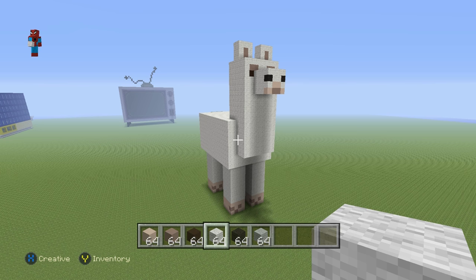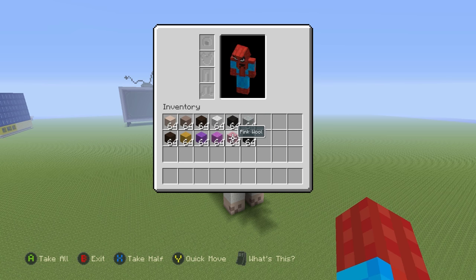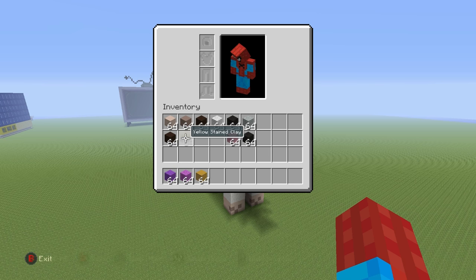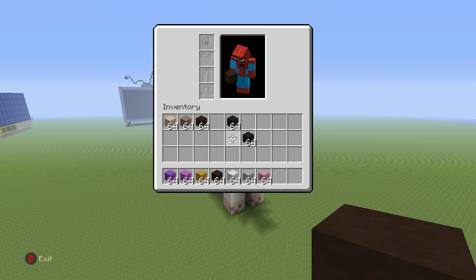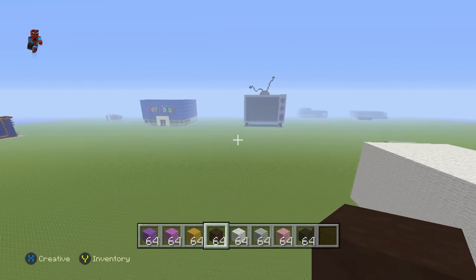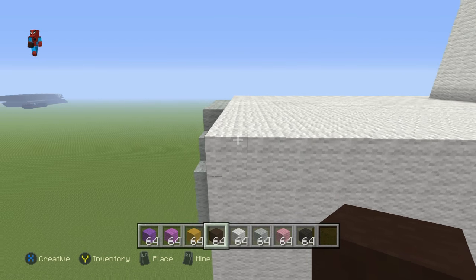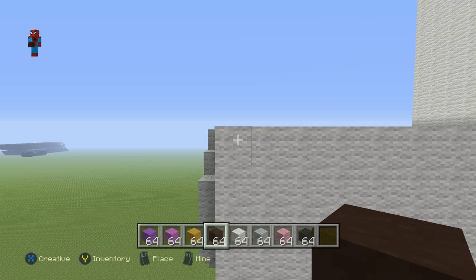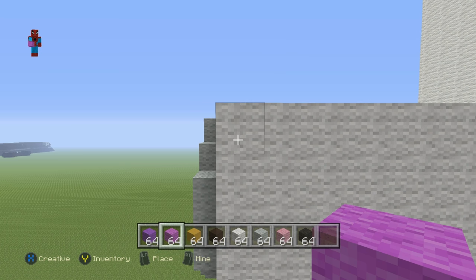To move on to the fancy version, we'll need a few things: purple wool, magenta wool, yellow-stained clay, black-stained clay, white wool again, light-gray wool, pink wool, and a little bit of black wool. Once you have these materials, move to the left-hand side of the llama, in line with the top left-hand corner. From that corner block, count in and find the third block in coming toward the front.